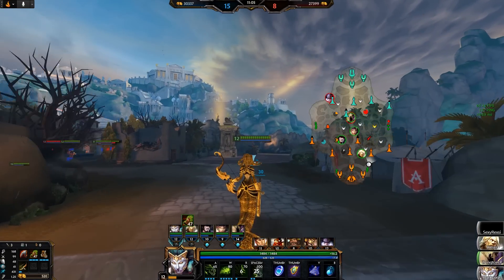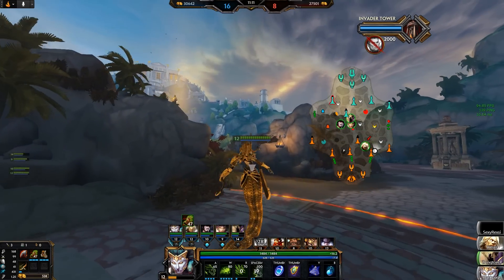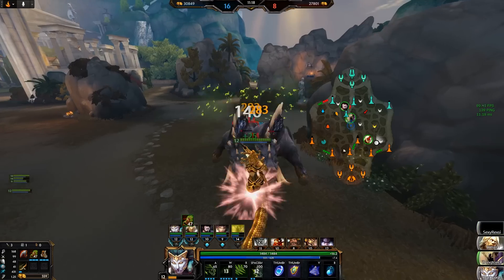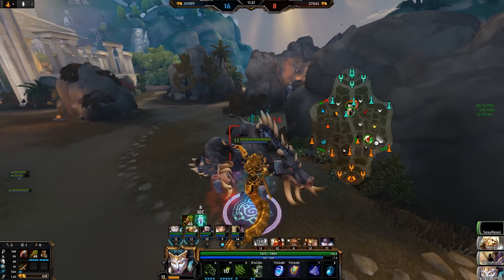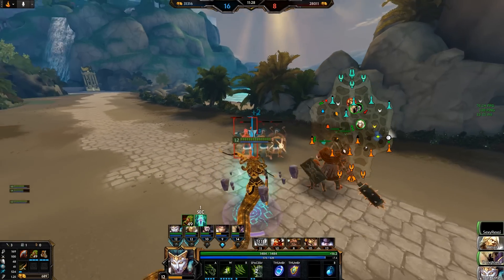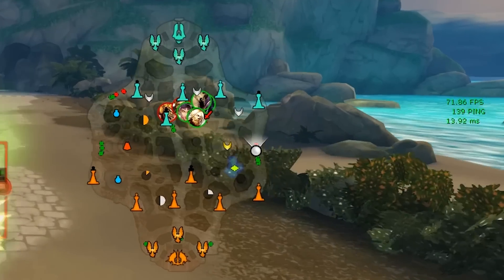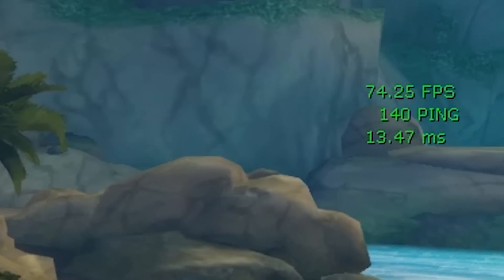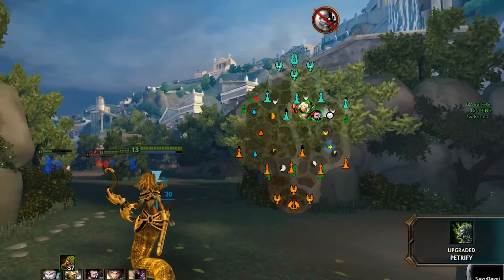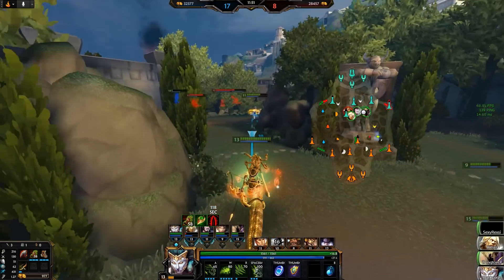The benefit of windowed mode is that you're able to tab out much quicker, as the application is not the only thing being prioritized. The problem is that in Smite, fullscreen has been known to cause some issues for some players — the game will have random frame drops, especially after tabbing out, and runs a lot more fluid in borderless window mode. I'd recommend testing both for yourself. Press F8 while in the game — it will show you your FPS and frame data. If they work equally well, I'd recommend fullscreen for the better reaction time, unless you tab out a lot.